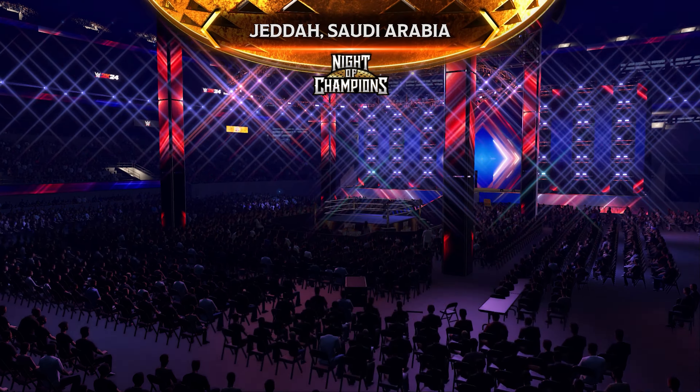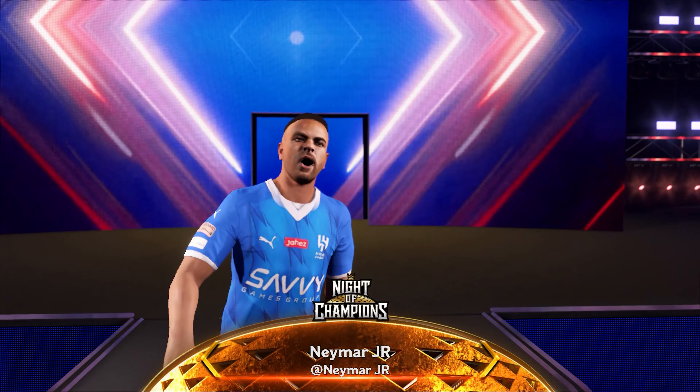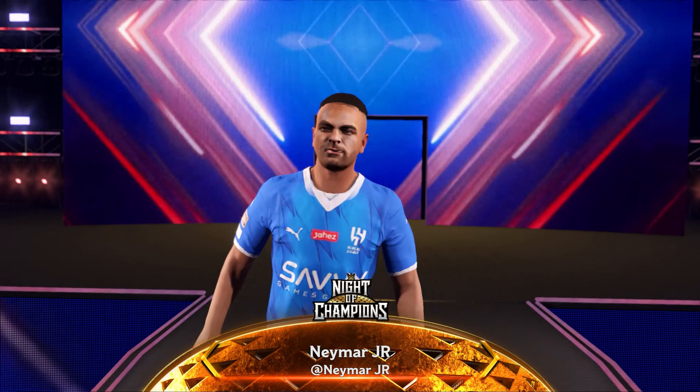And here comes one of my favorites. The following contest is a handicap match. Making his way to the ring from Portugal, weighing in at 238 pounds, superstar Chris Anam Rolando. And their opponent from Argentina, weighing in at 228 pounds, Leo. And from New York, weighing in at 228 pounds, Junior.